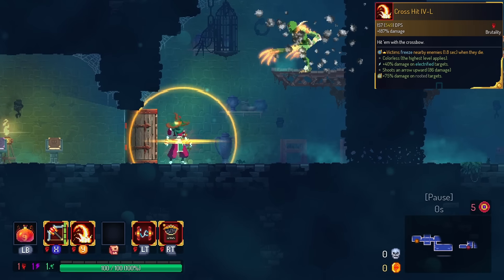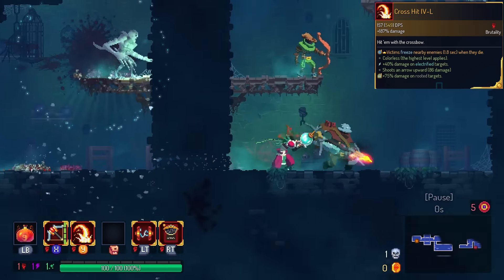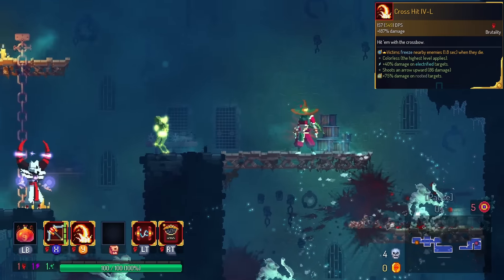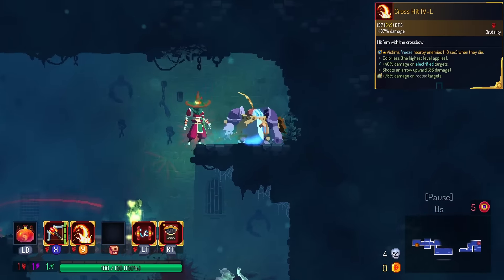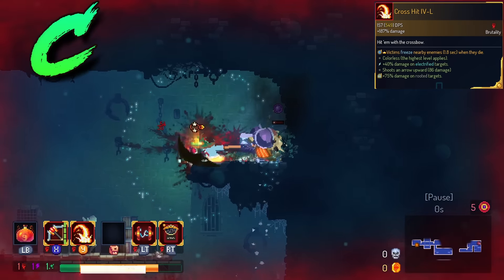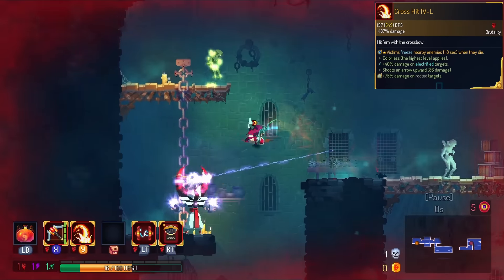Explosive Crossbow has a melee component. If it kills an enemy, the enemies freeze. This is pretty cool, but if you have Explosive Crossbow melee, it bumps enemies backward. I'm gonna put this in the C tier. There's probably an instance where the freeze saves you, but chances are the bump back would have saved you anyway.